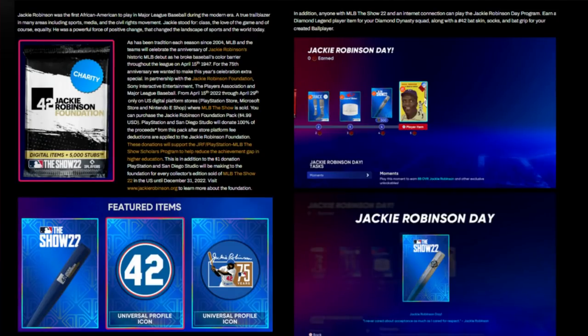They are offering a $5 pack that will include three digital icons — I guess two icons and one bat skin — 5,000 stubs, and all the proceeds will go directly to the Jackie Robinson Foundation. I think that's incredible.